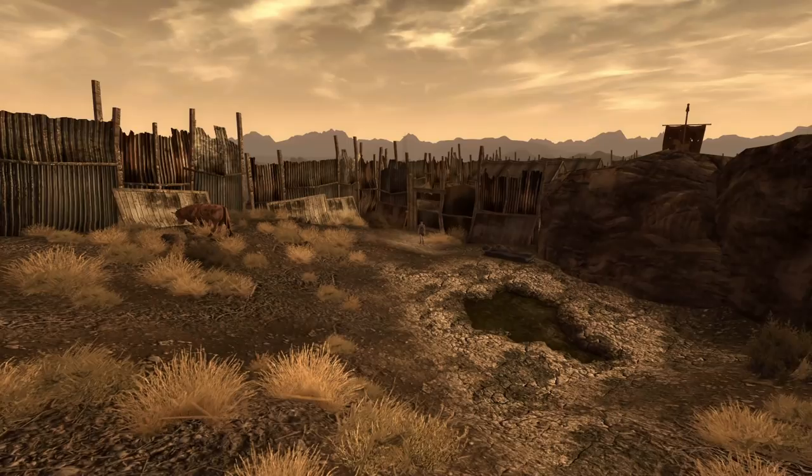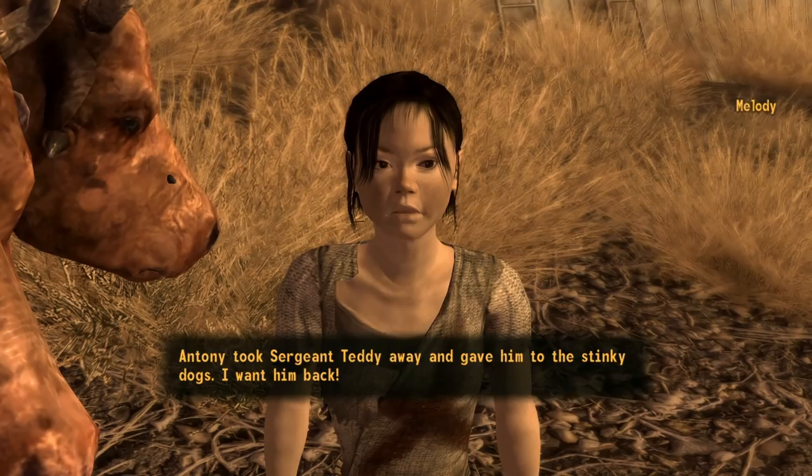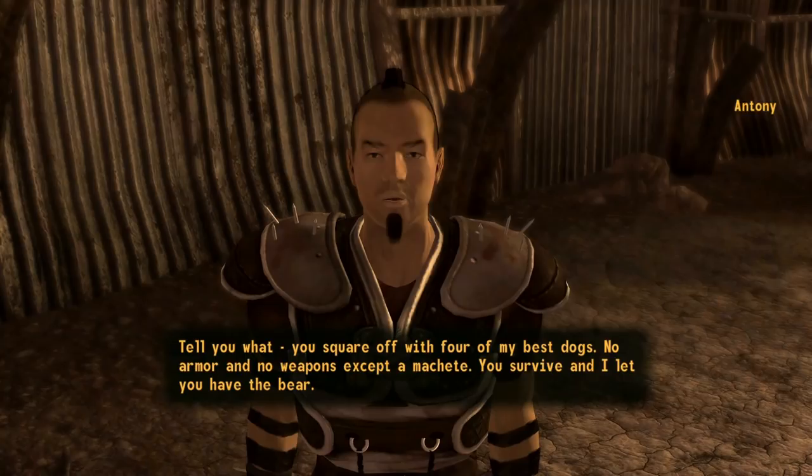In Fallout New Vegas, when we reach the Fort, the base of the Legion, we can meet many interesting characters. One of the more easily missed NPCs is Melody, an enslaved child inside the brahmin pen. Understandably, Melody isn't too open to talking to the courier at first. Still, if we pass some checks in the conversation, she will confide in us that she is missing one of her only comforts — Sergeant Teddy.